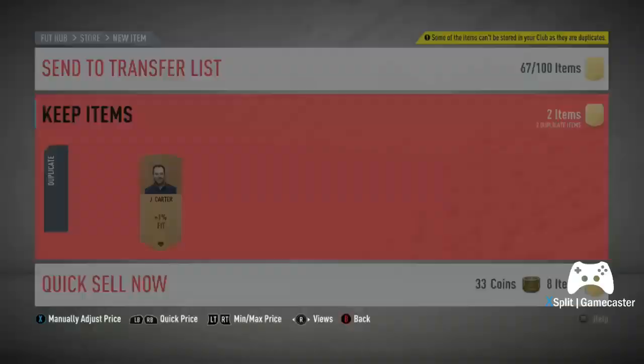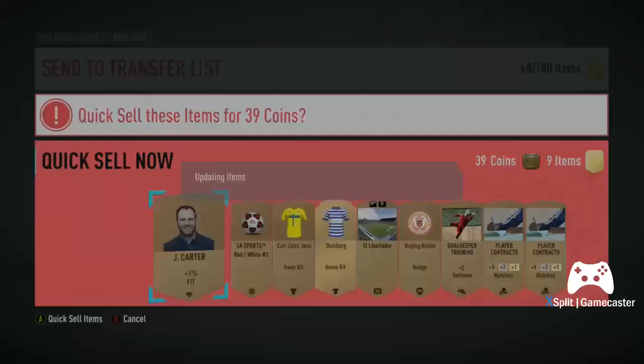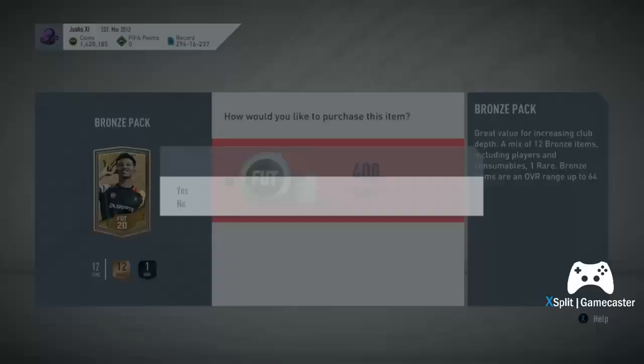This is ideal if you've just bought FIFA late on, if you're just starting out a new club, or if you just want a way to make coins no matter how many you have. You can use this to make guaranteed coins — even if you've got a million coins it's something you can just sit and do for an hour or so.